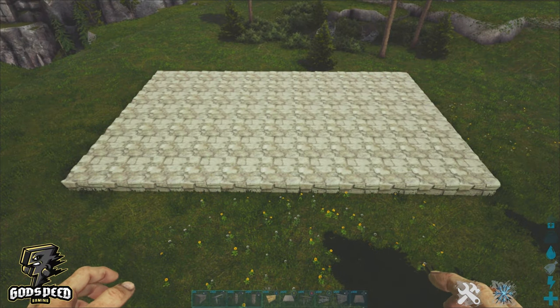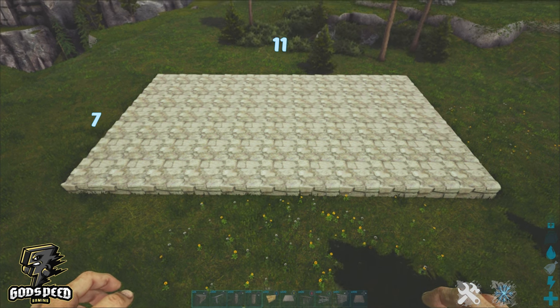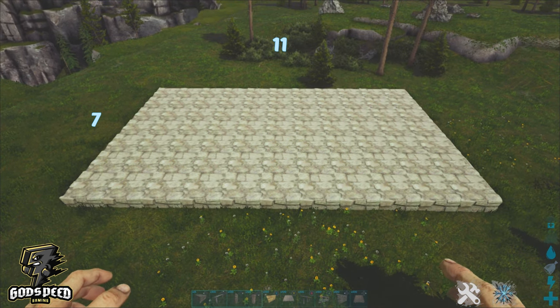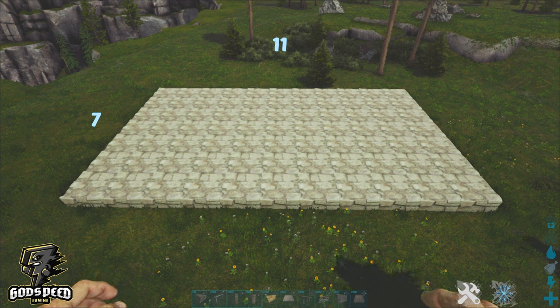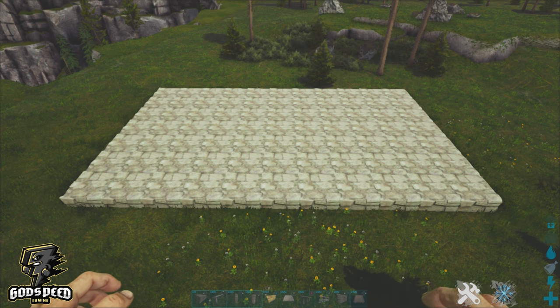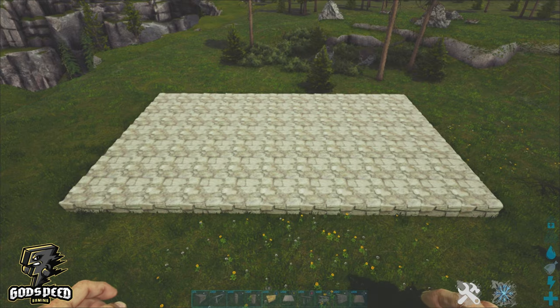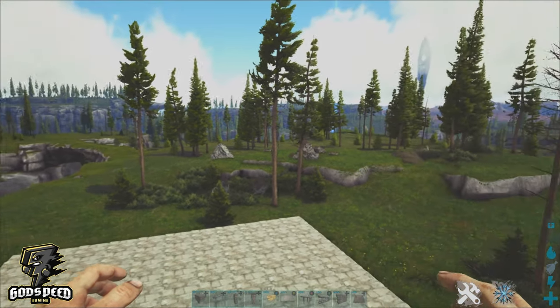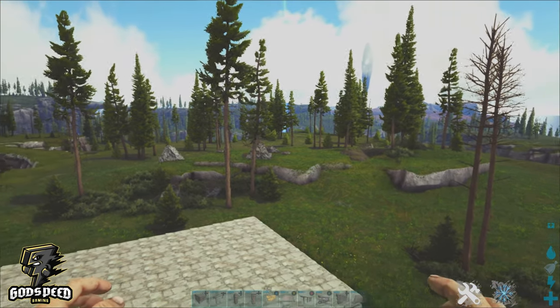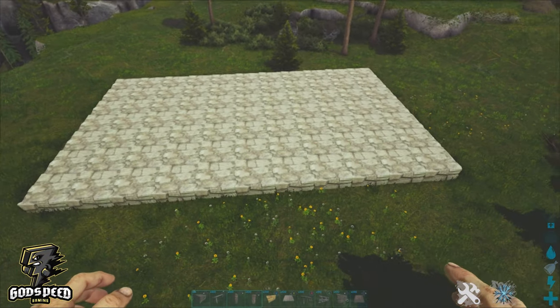Welcome guys, Godspeed here. Today we're going to be building a Viking merchant's house. I have my layout down already — it's an 11 by 7 layout. We're here today on Fjordjo, this is official settings with clip enabled. I'm simply on this map because it has a nice backdrop for Viking style builds, but everything on this build is official. This map will release officially in June 2022.